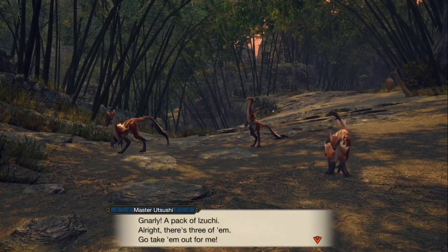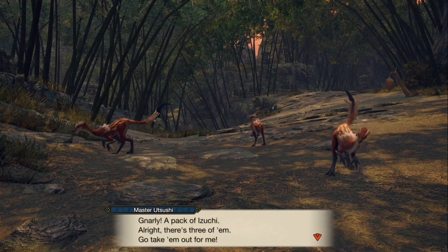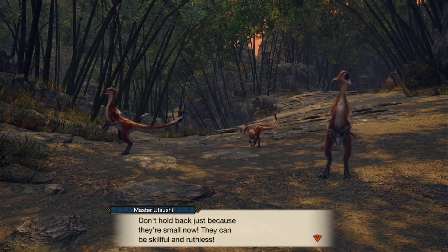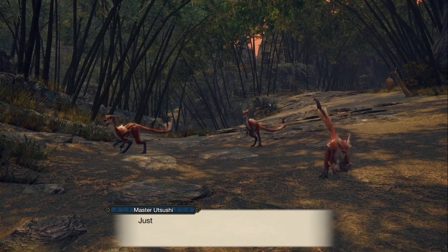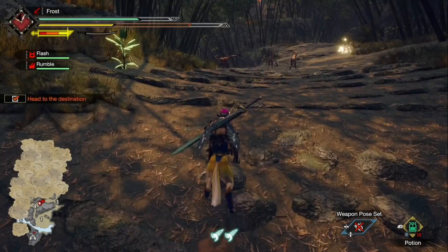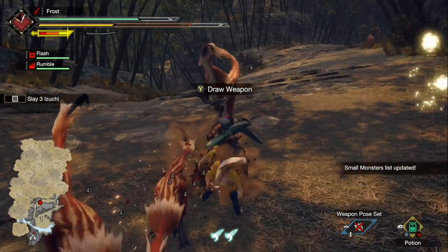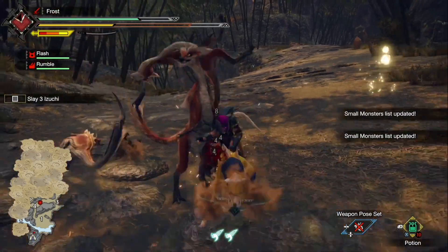Bro, these look like some small raptors. Why do they remind me of — bro, I don't know, it's the hair. Speaking of Legit, he never came back. Bro, it's the fact that you can fight on the back of your Palamute — it's pretty cool.